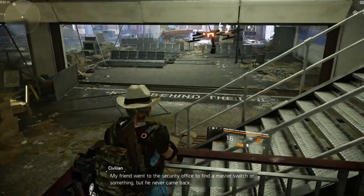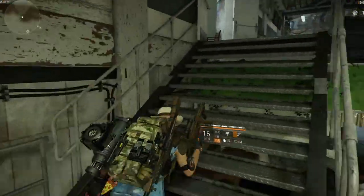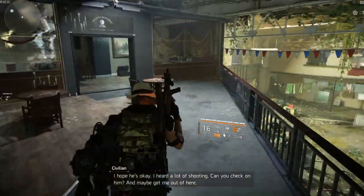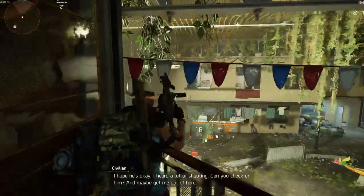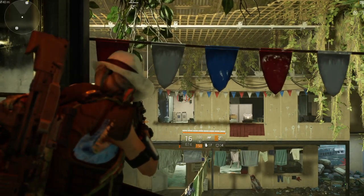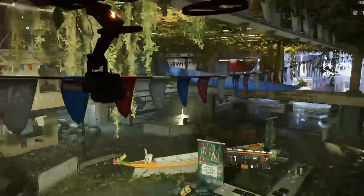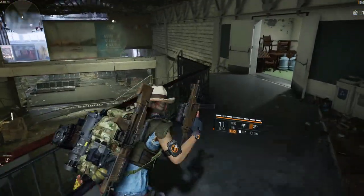I'm just going to concentrate on the really hard bit, which is getting the backpack. So what you want to do is come up here, and if you look through here, there's a fuse box — it's black at the moment but it will be yellow for you. You can see I can target it; it's red. Shoot it and it will explode. That's the first bit done.